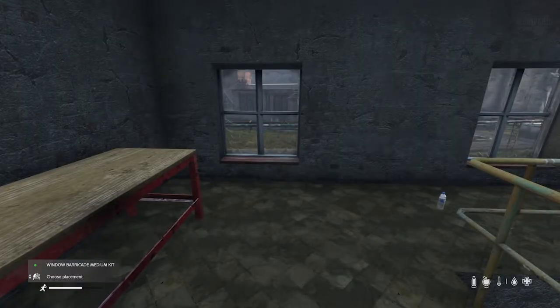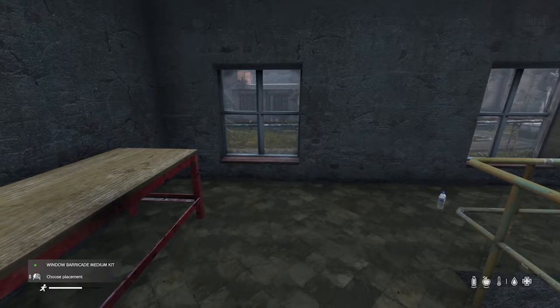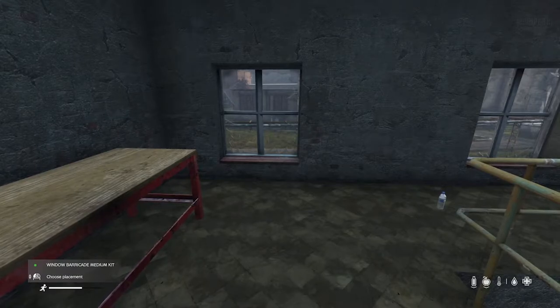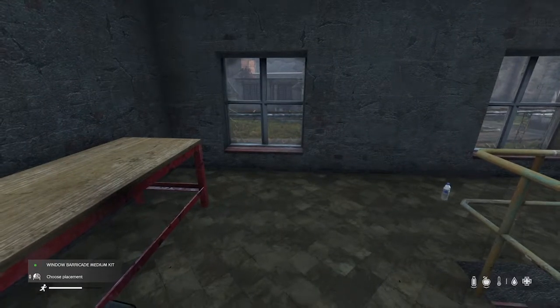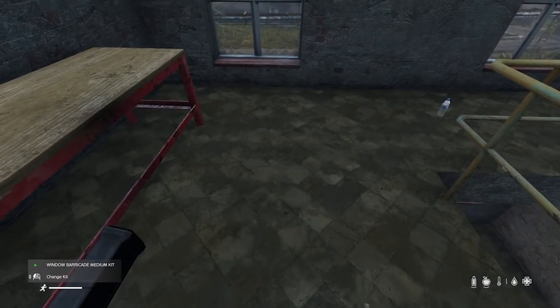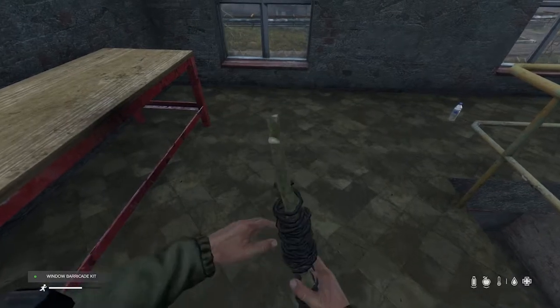The next item we'll be covering is the medium window barricade. It's larger than the small window barricade. It doesn't have the ability to open and close, but it still features plates and boards. The medium window barricade kit can easily be made using the same two sticks and rope used for the door barricade kit or the small window barricade kit. You can scroll wheel to change kit, left click, and literally change between the kits.